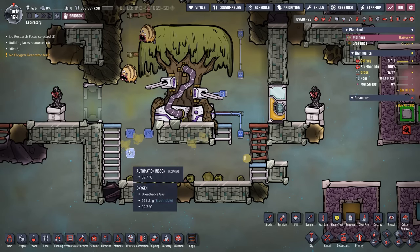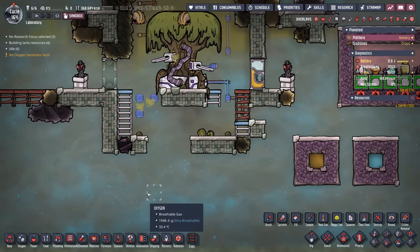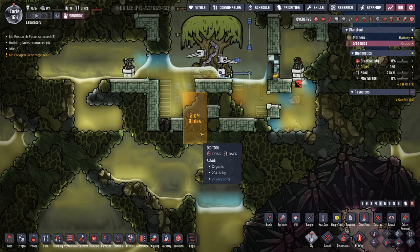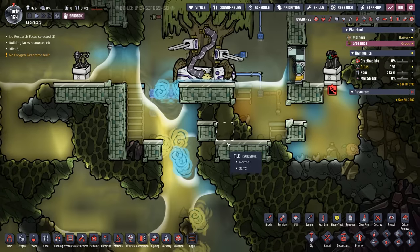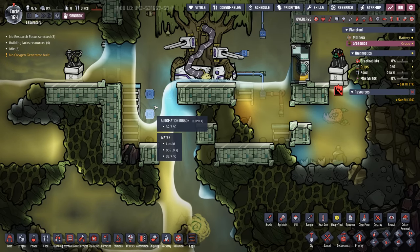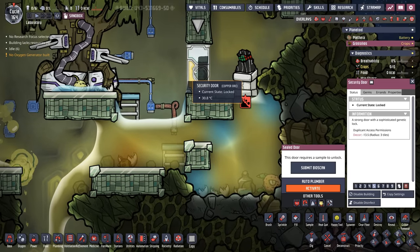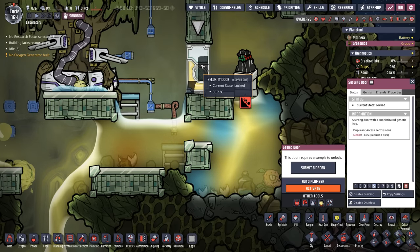The first thing I like to clear out is all that polluted water. Normally you can just open up a few tiles and let it drain into the marshland. You can see here that this tree has a nearly identical setup, so all we'd really do is come through here, dig it open, and allow all that polluted water to drain out. The reason we're going to do this is because the area underneath the tree is a good, safe way for the duplicants to get back and forth. An important note though: you're not going to be able to get through to this side unless you submit your bioscan for this security door.